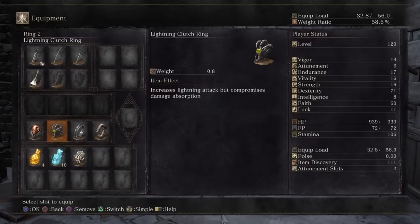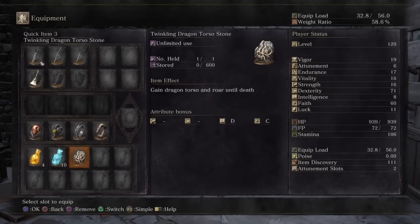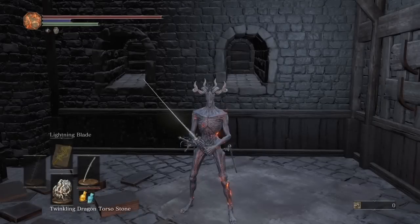Because I don't have any attunement I didn't have the spell slot I needed for Lightning Blade, so I have to wear the Dark Moon Ring. It's a fair trade for those four points. The final ring is the Prisoner's Chain simply because I wanted a little bit more endurance. And the final item you need is the Twinkling Dragon Torso Stone — when you use the torso stone it buffs your AR even further.